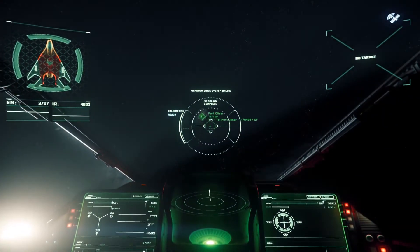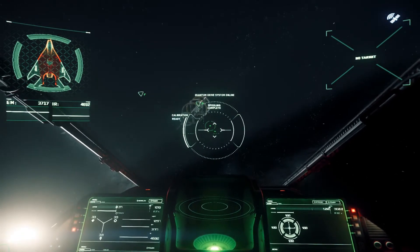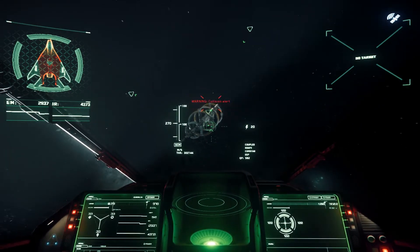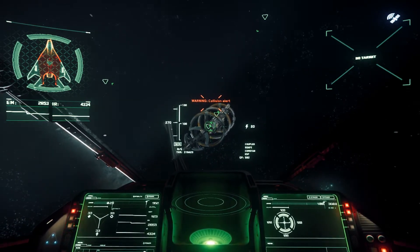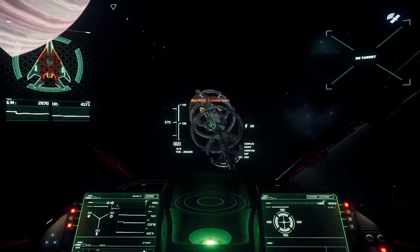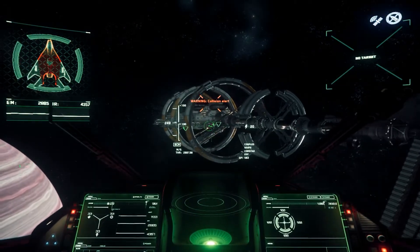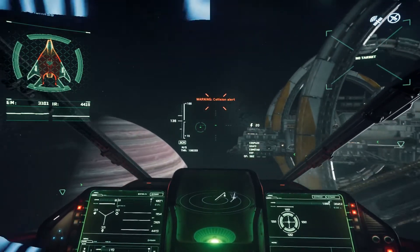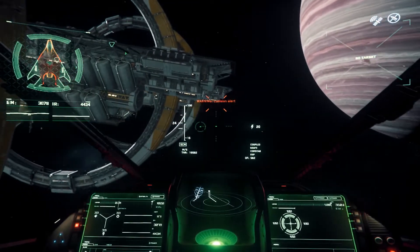Anvil has done a really good job with this ship. Even the cockpit — the view gives you a pretty decent field of vision. It does have struts going down on the sides, but to be honest, I didn't even really notice them. I was too busy blowing people out of the sky. Those struts are very slim and thin, really not a problem at all. Anvil have done an amazing job when it comes to this design.